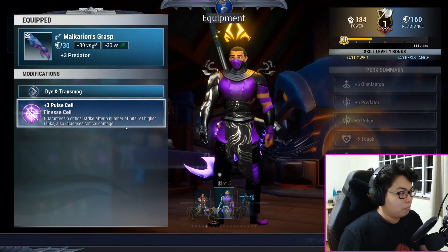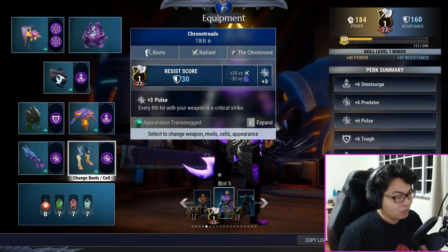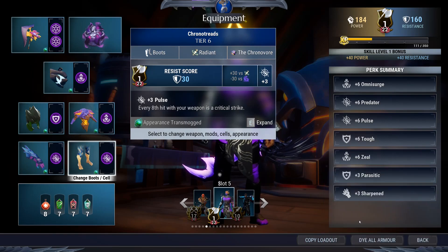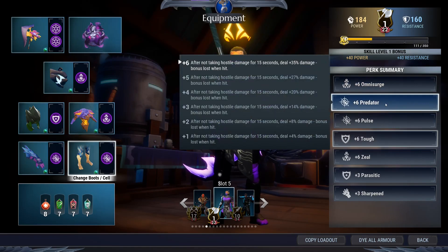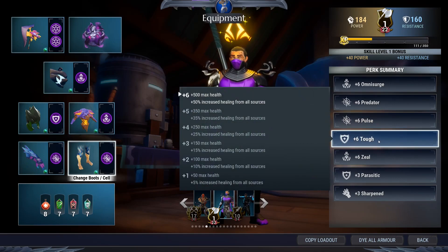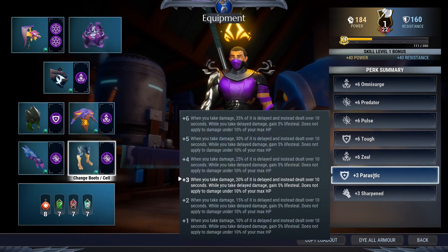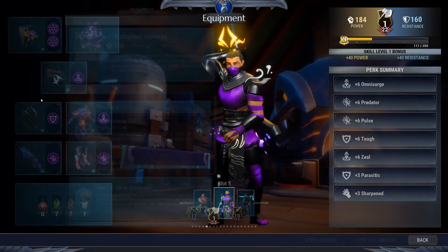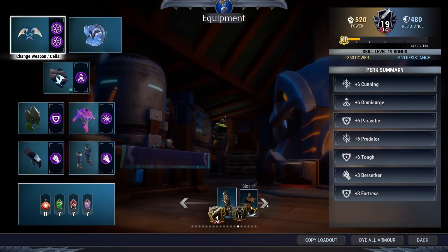You can actually swap the Pulse and Predator and you'd still have the same effect. Overall you've got plus six Omni Search — every time you activate Revenant you will cool down your lantern. Plus six Predator for more damage, plus six Pulse because axe needs Pulse, plus six Toughness for more casting of Revenant, plus six Zeal for more shielding keeping you alive, Parasitic for more casts of Revenant, and the Sharpen comes from your Koshais.